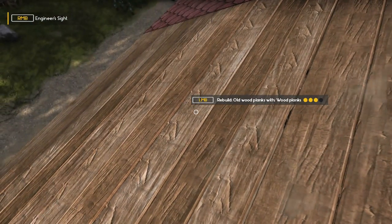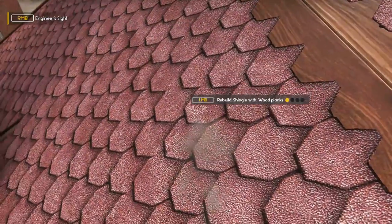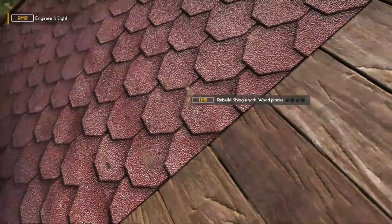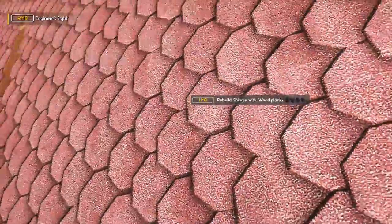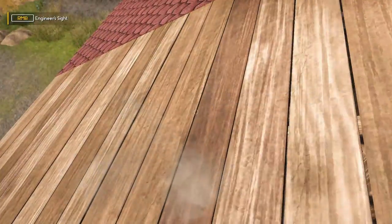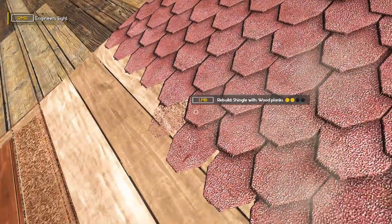You could do some other different stuff to it if you wanted to, but I've done the repaired bricks. One more level there. Oh, we can rebuild shingles with wood planks — replaces the shingles. Interesting. I don't think there's anything else we can do on the house anymore, other than putting more plaster on it if we wanted. I kind of like the looks of the bricks, so I intend on leaving it that way, at least for the moment.